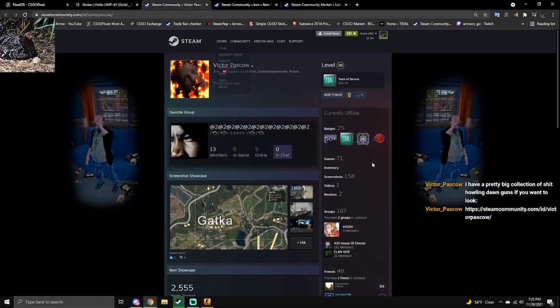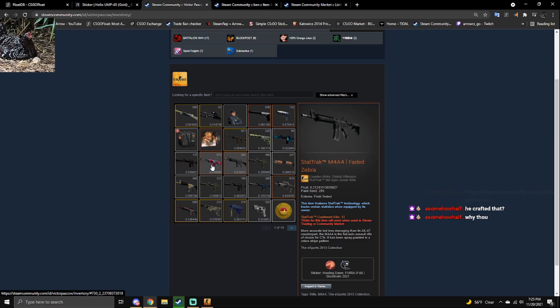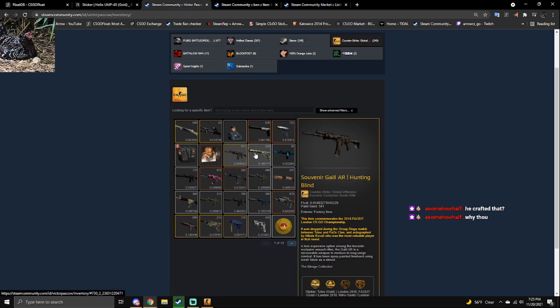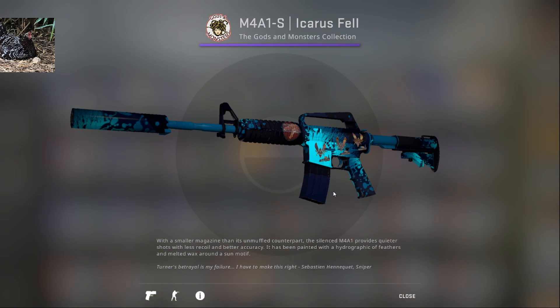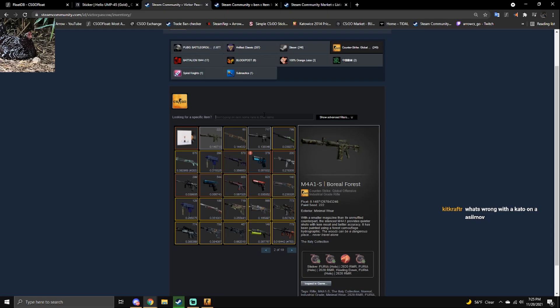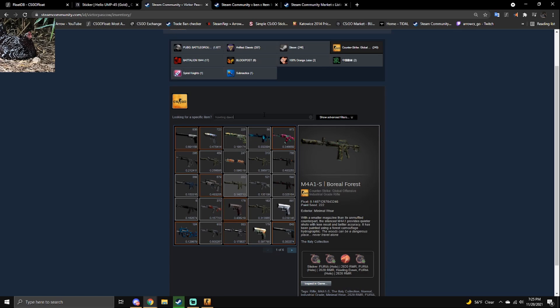I have a pretty big collection of Howling Dawn skins. Icarus Fell with one — I don't think I've ever seen that before. Oh, it's on the barrel. Let me just look up Howling Dawn. Six pages of Howling Dawn.